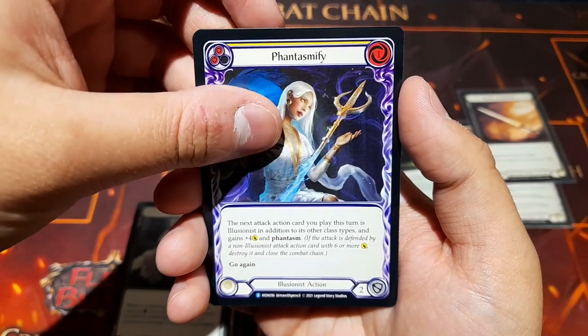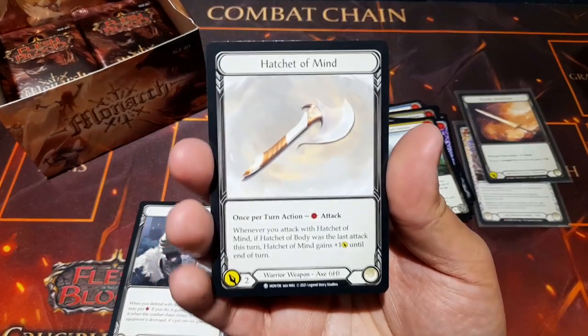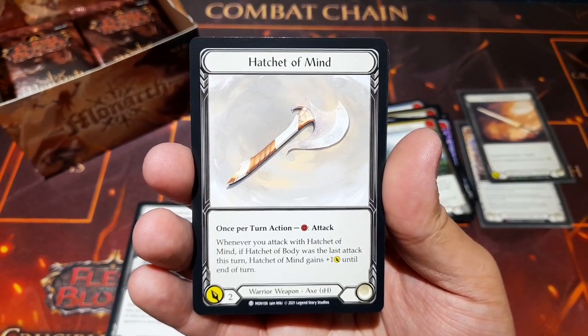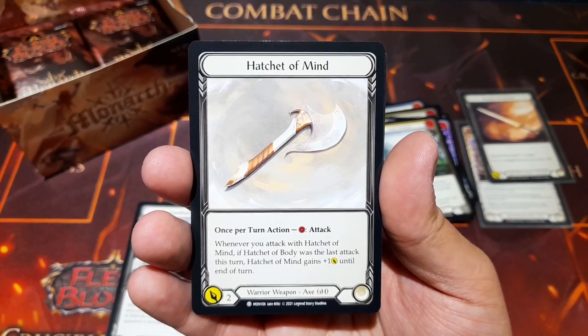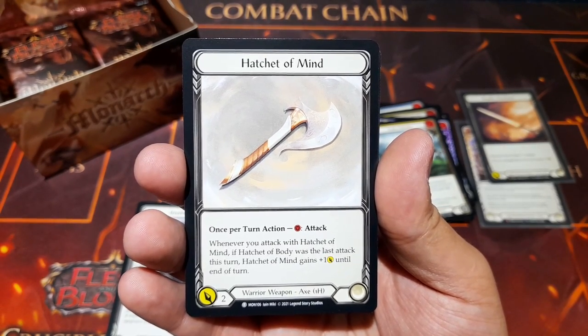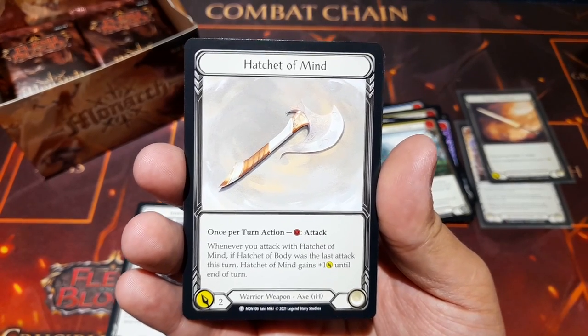We have Iron Hide Helm, Phantasmify, another Phantasmify, and Seek Horizon. A new weapon token for the warrior — an axe, one-handed: Hatchet of the Mind. Once per turn action, cost one resource, attack. Whenever you attack with Hatchet of the Mind, if Hatchet of the Body was the last attack this turn, this card gains plus one damage until end of turn.